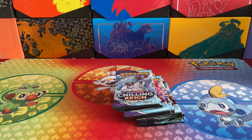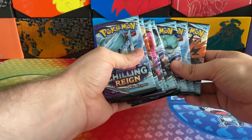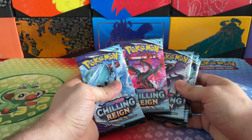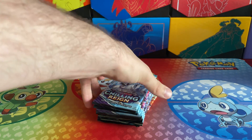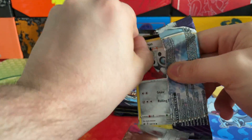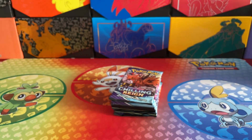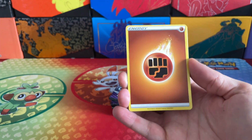Before I crack into these awesome looking booster packs, make sure that you do hit that thumbs up button and give as much love and appreciation to the channel as you can. To all newcomers, if you enjoy what you see and you love to be a member of the Forbidden Family, hit that big red subscribe button. So guys, we've got the Ice Rider here, we've got Galarian Zapdos, Galarian Moltres - this is going to be absolutely incredible. I love Chilling Reign so far. Let's kick this off.